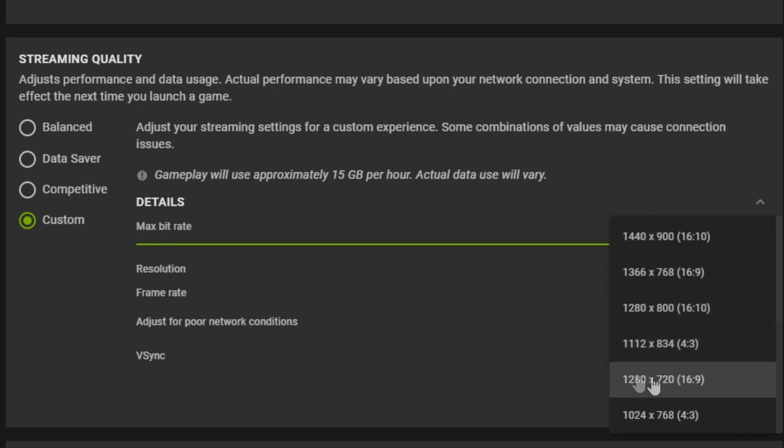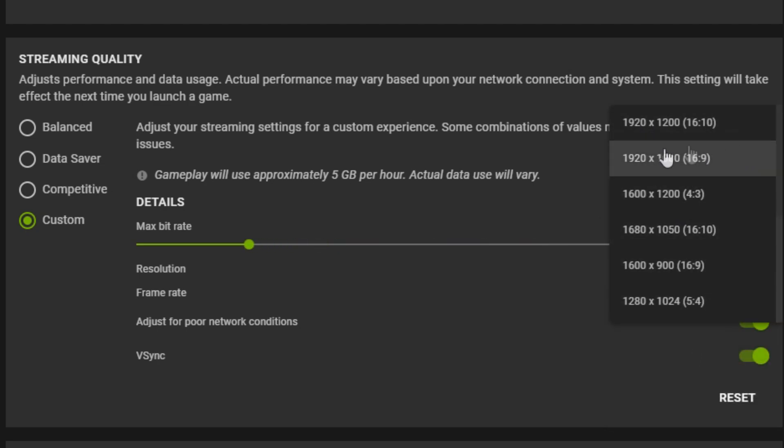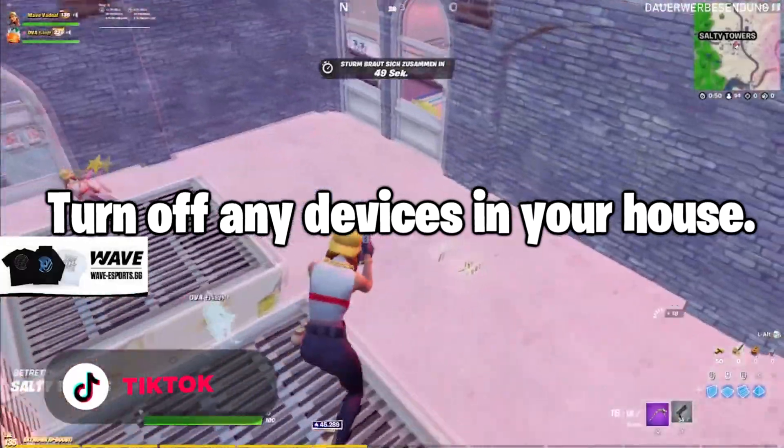Your resolution is optional — it can be anything you want, but to maximize performance put it on 1280 by 720. You can also use 1920 by 1080, but only if you have a stable internet connection. Your frame rate should be 60, and you want to turn VSync off.